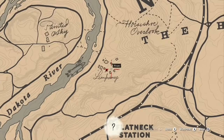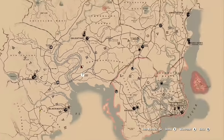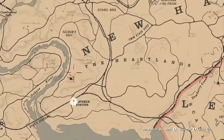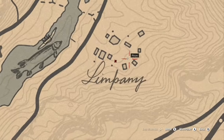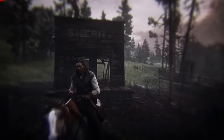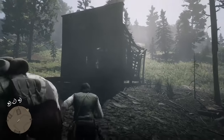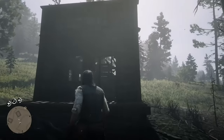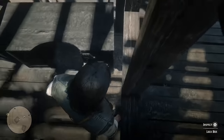The location you want to be at is under the end of New Hanover, east of Dakota River. The place you want to be is Limpany — it's like a burnt place. When you get to that location, the exact spot you want to be at is the sheriff's office. It says 'Sheriff' on the front of the building, so let's go in there.